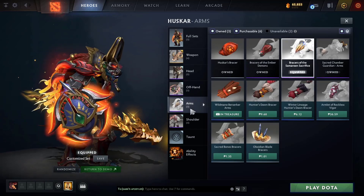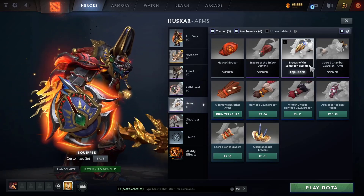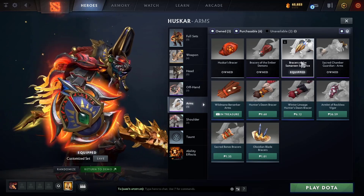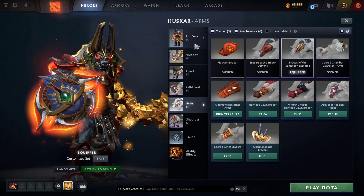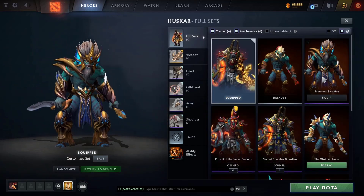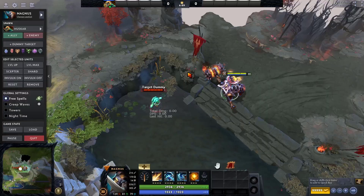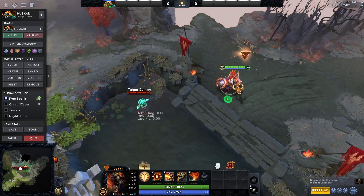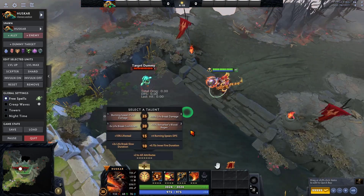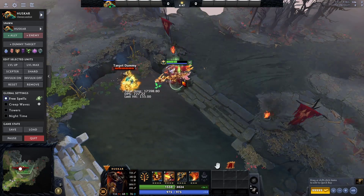Next up is Huskar with a mixed set using Collector's Cache and an immortal weapon. Head and offhand are Collector's Cache, arms are Collector's Cache as well — you can search it up if you want this set. It's really hard to find a trusted seller because this is an old Collector's Cache. The shoulder is Collector's Cache too. In game it looks messy but it looks really good — messy but good.